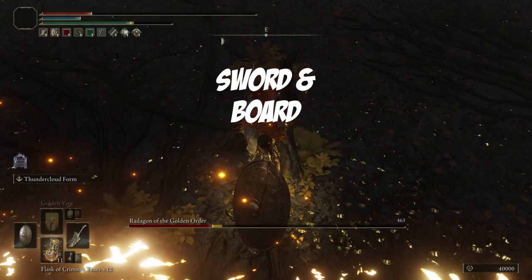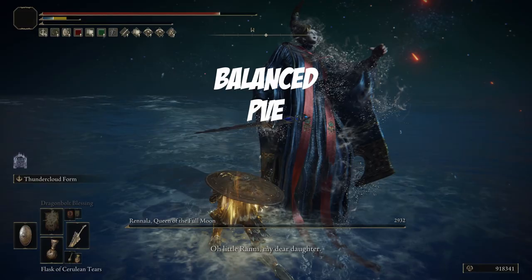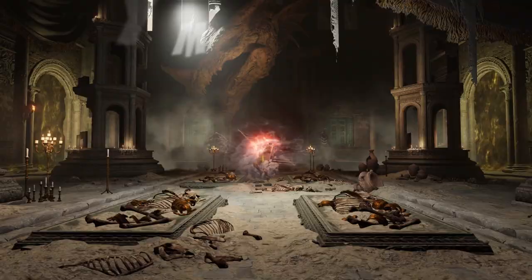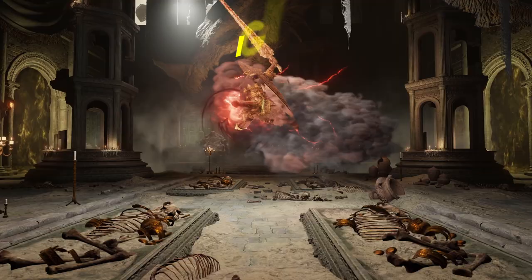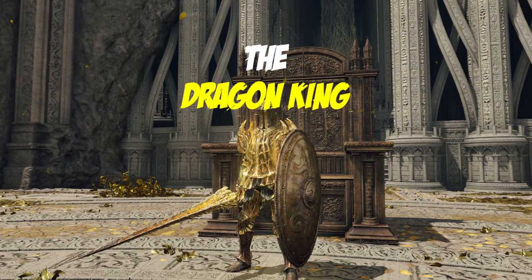We have two variants of combat: sword and board, poking our way to victory, or spamming Thundercloud Form to destroy enemies. Honestly, this build feels so balanced and makes for a great PvE experience and it requires very little skill. My fellow tarnished, I give you the Dragon King.